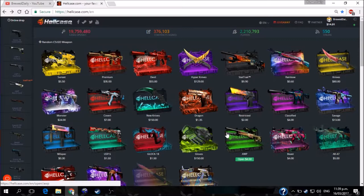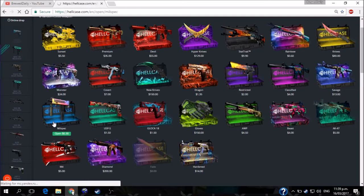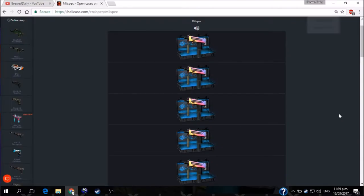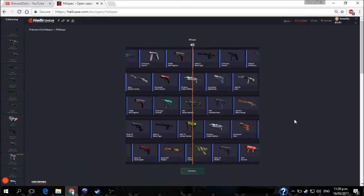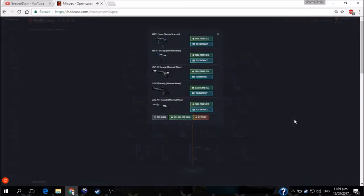Hey guys, Bro Daily here and we're back today on Hell Case with another $14. Just going to stick to the same old that we know — we're going to jump through our mil-spec and try and make some profit. One thing I want to talk about in this episode: most videos we see online of YouTubers doing this stuff, they're sponsored, or if they're not sponsored they've got hundreds of dollars to spend on cases. My plan here is to do all amounts of money and show you how to play these on a budget. Oh, we didn't even get profit on that — what a horrible spin.